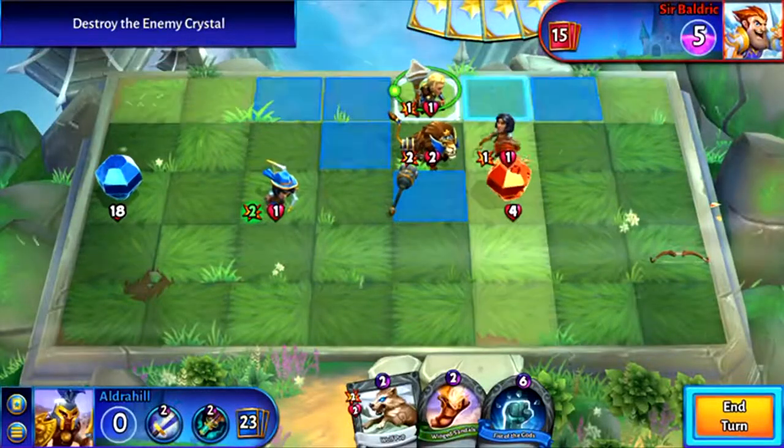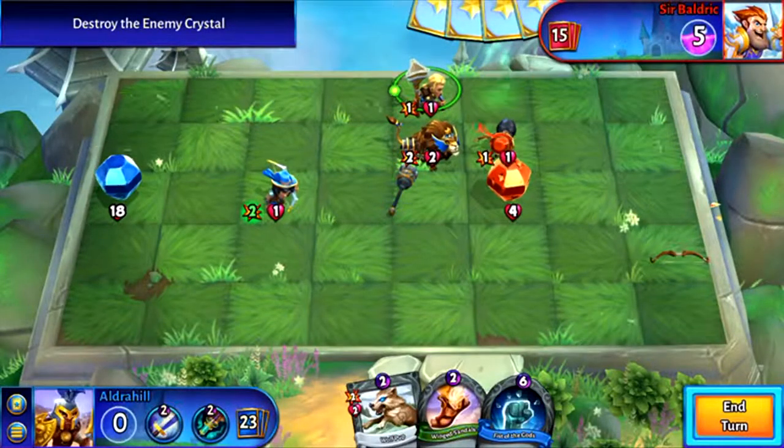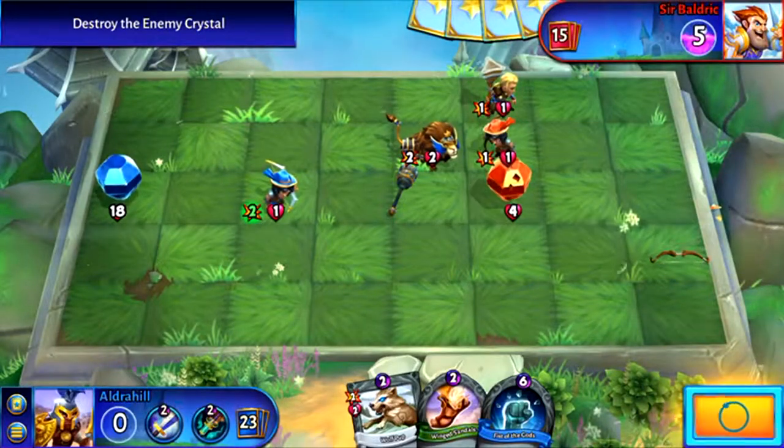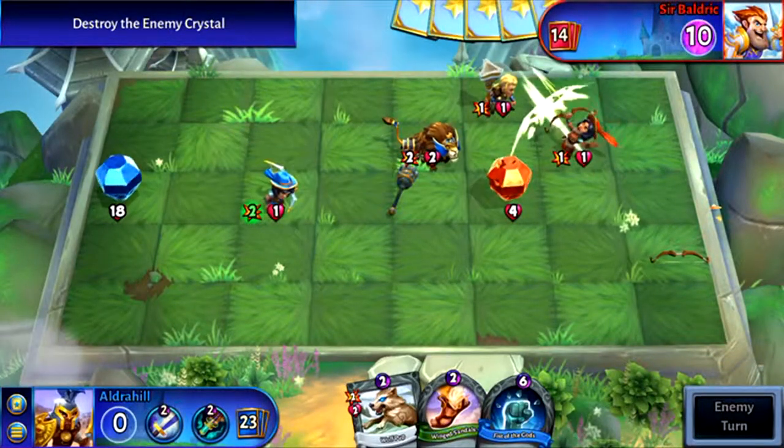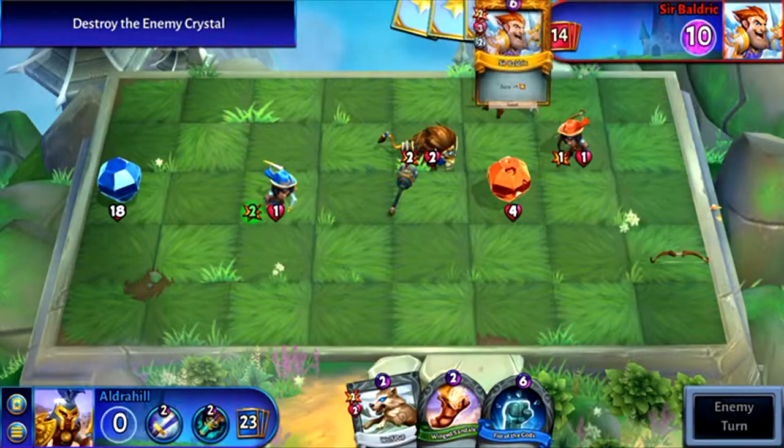Hero Academy 2 is a combination of two different genres of game: card deck building and board gaming. You build decks comprising a variety of units you can unlock through completing multiple matches against the AI or even other players.